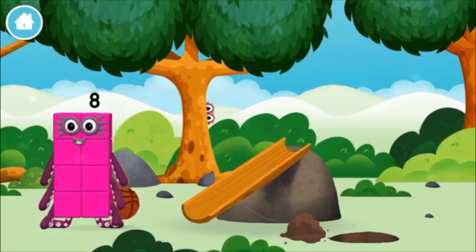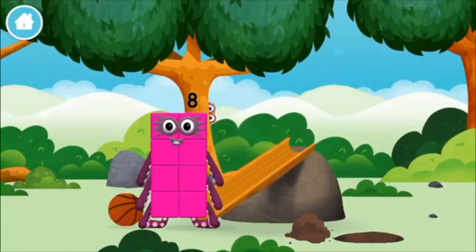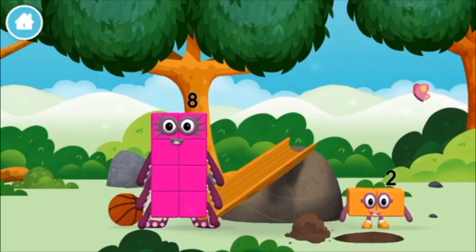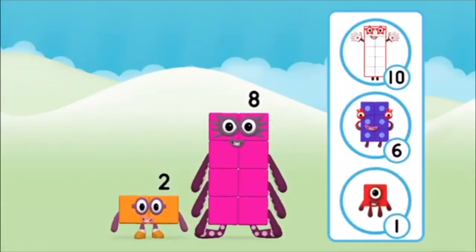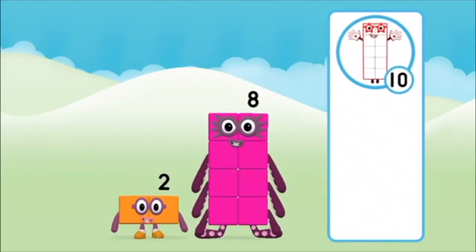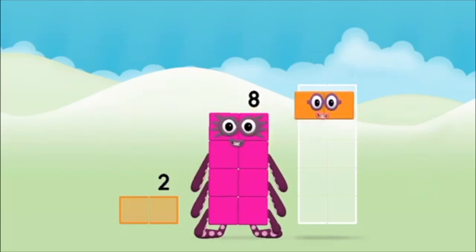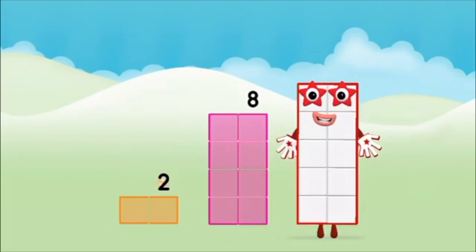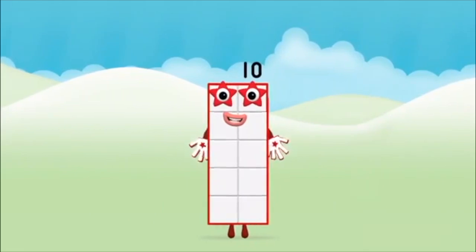A basketball! The number block was hiding behind a tree! What number block will you make when you add these two number blocks together? That's the correct answer! Now can you add the number blocks together? Two, eight — two plus eight equals ten. Brilliant! You made number block ten!